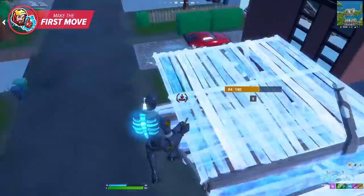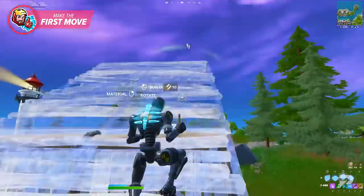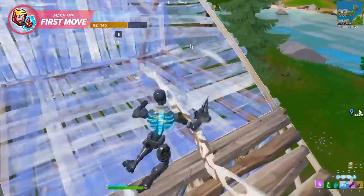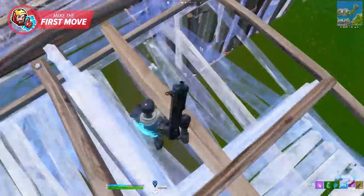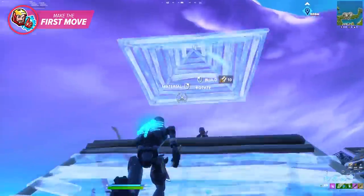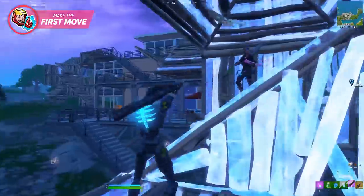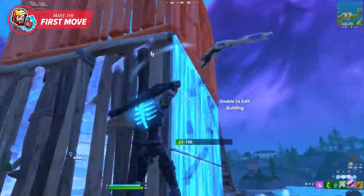But sometimes the best build to place down first is a simple wall. Just make sure that when you do, you go directly in front of them, since this will block their view. From here, you can try to box them immediately, meaning you can try to get some additional pieces and keep the fight low. However, in the case of high ground, place a wall, then a ramp, then if your opponent hasn't reacted quickly enough, you can try to place that cone to prevent them from countering your first strike.